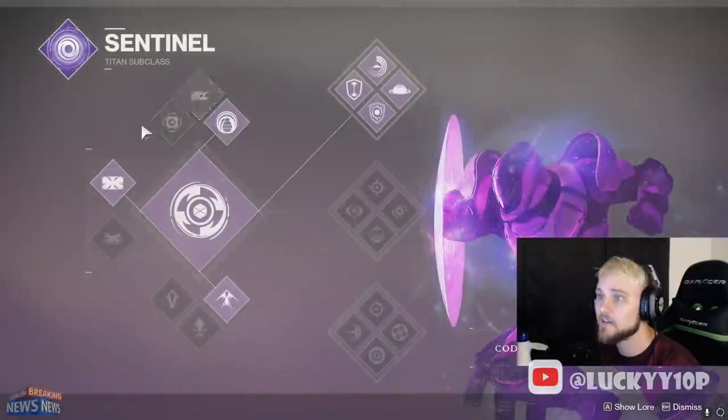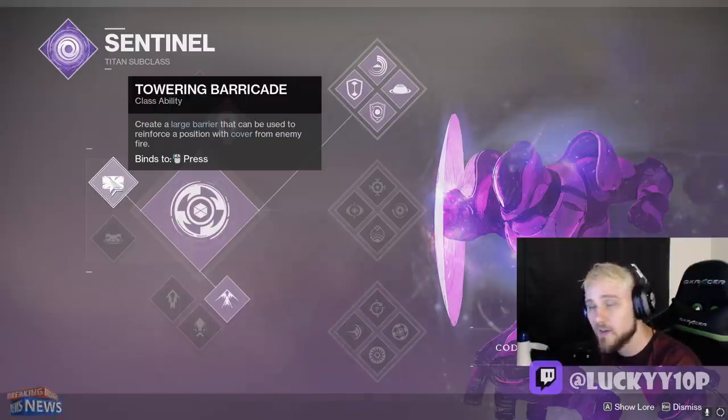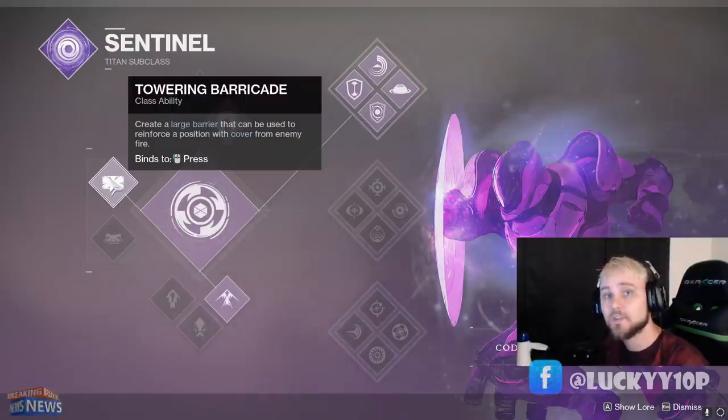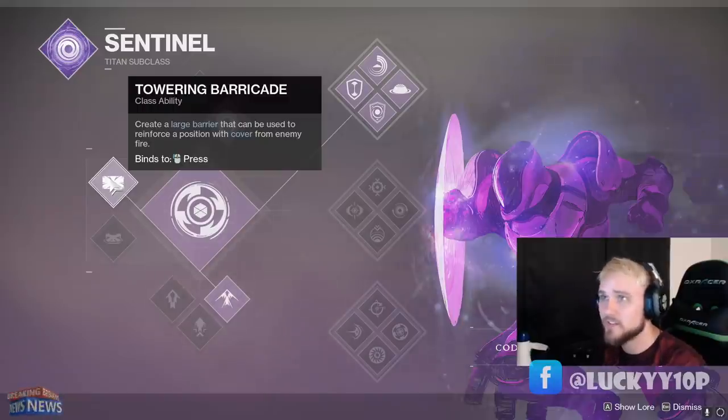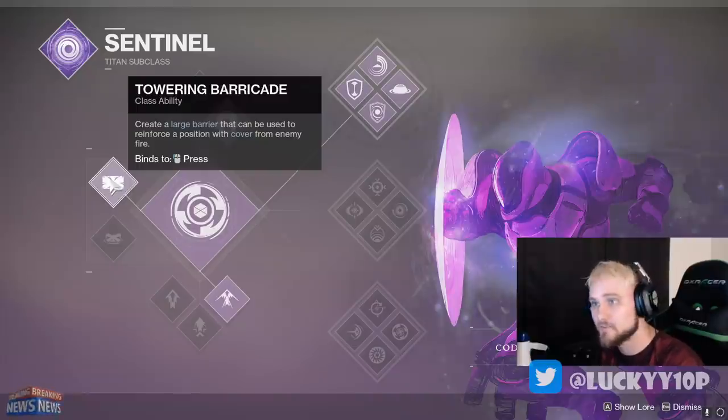The Titan wall is without a doubt the best class ability when it comes to the support role within Trials of Osiris because revives are so incredibly important. If you can get a revive, you can shift the momentum of a game in an instant because, as I've covered many times before, it's like 80% or 90% of matches are won by the first pick. Each round in Trials is three versus three, and whichever team gets the first pick tends to win like 80% to 90% of the time - a very, very high statistic.